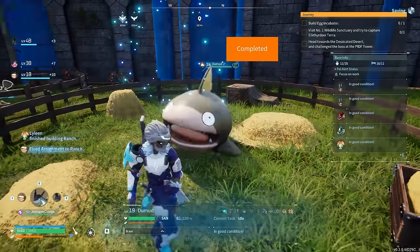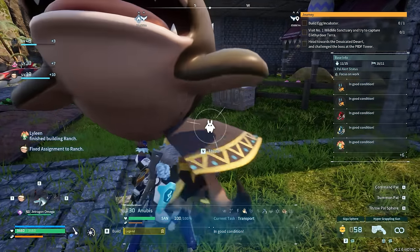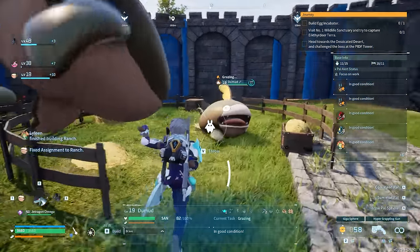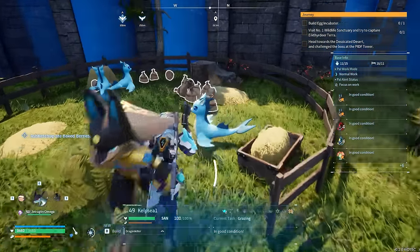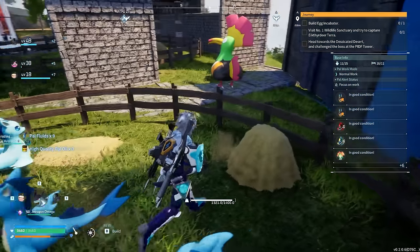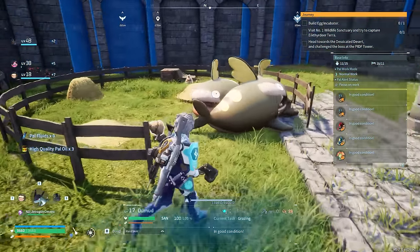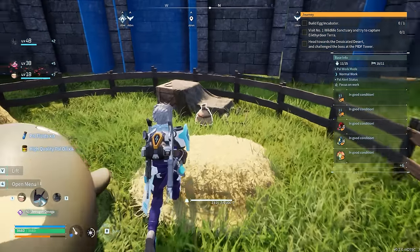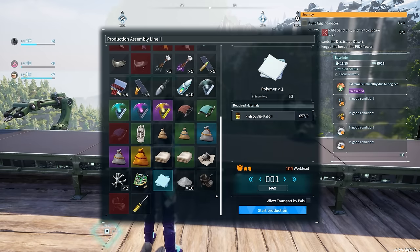Calpsy and Doom Mud also become more important for your base. Calpsy can now be used to produce pal fluids at the ranch, which is extremely useful early on. Doom Mud can now be used to get high-quality pal oil — so now you can just farm it from your base at your leisure and funnel it into polymer or other high-end gear and items.